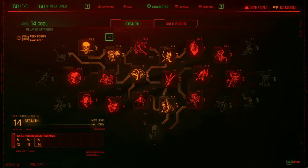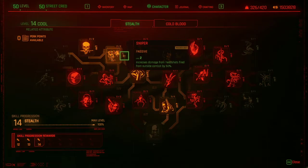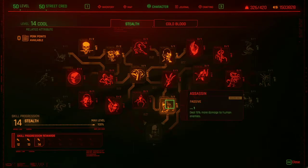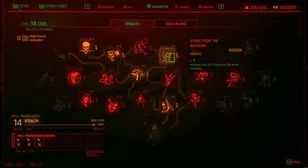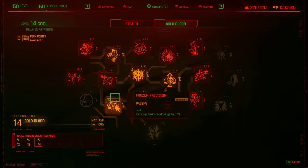In Stealth and Cold-Blooded, you're going to want the Sniper perk and Assassin. And in Cold-Blooded, you're going to want Frozen Precision.